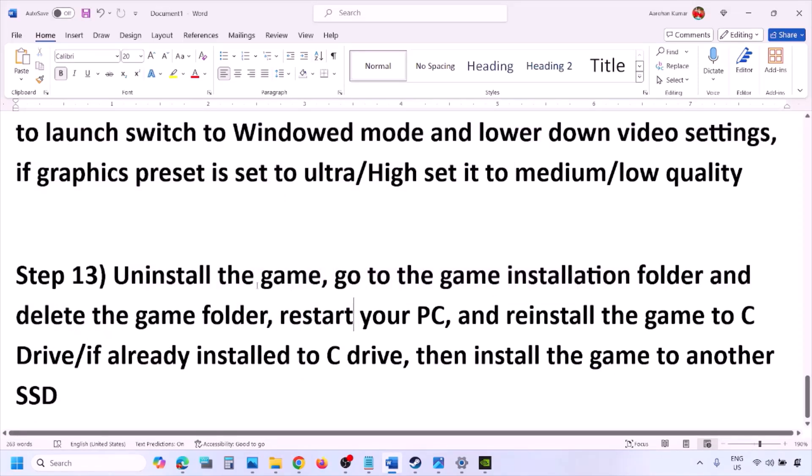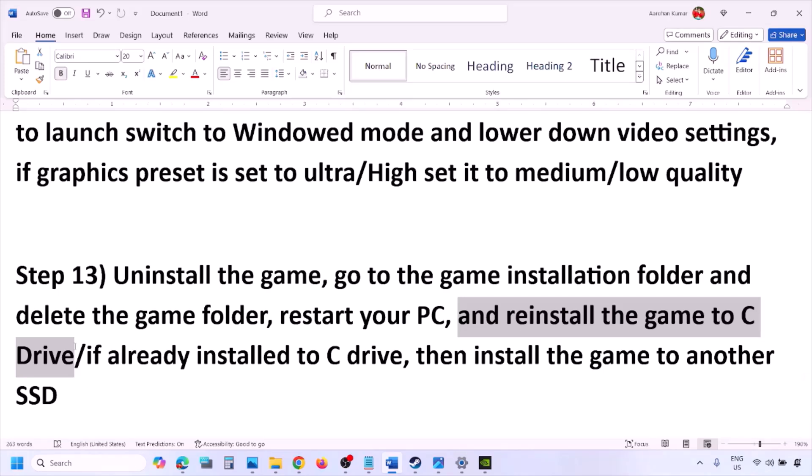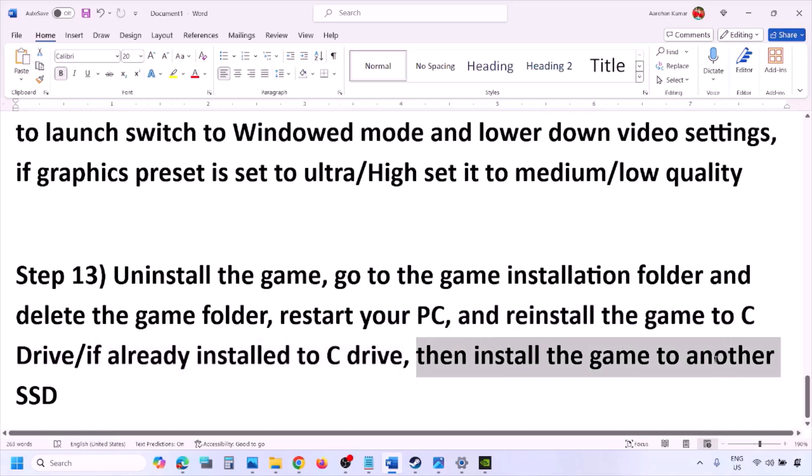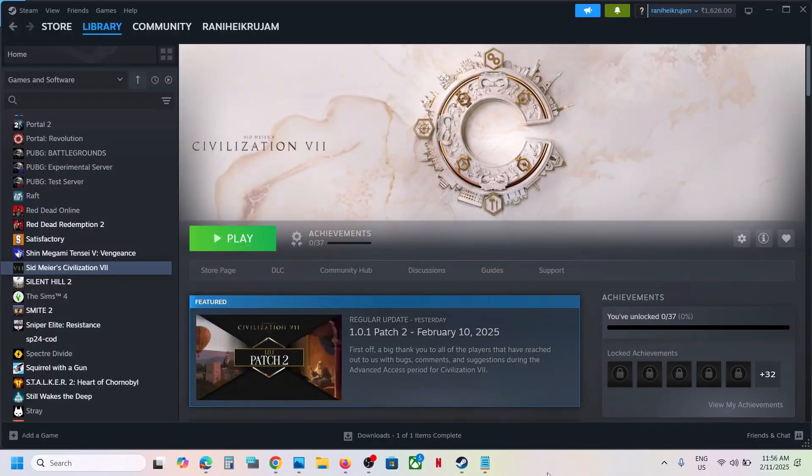The last step is to uninstall and reinstall the game. Go to Steam, right-click on the game, and click Uninstall. After uninstalling, go to the game installation folder and delete the game folder, then restart your computer. Reinstall the game to the C Drive — if it was on D Drive or an external drive, try installing to C Drive. If it was already on C Drive, try installing to another SSD. One of the steps in this video should help you run the game successfully.